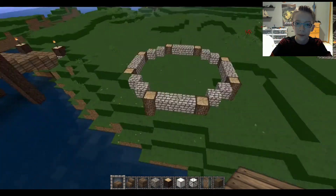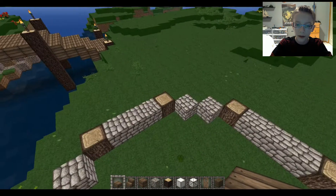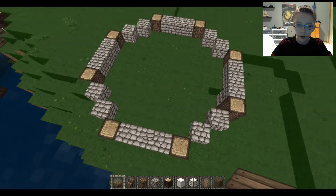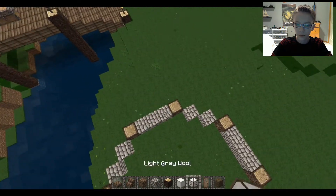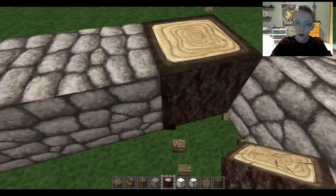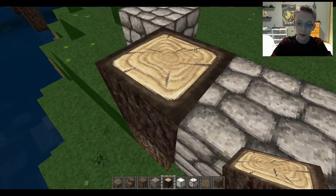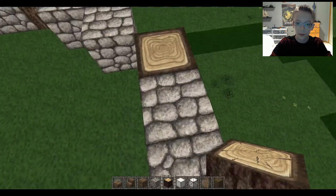I'm gonna make each tower different. First, make both of them have a circle where it's five blocks, then two diagonal, then five, then two diagonal, and put logs as so. They're not the right logs — I'll fix that. This might be kind of a long video, so yeah.